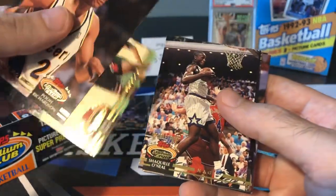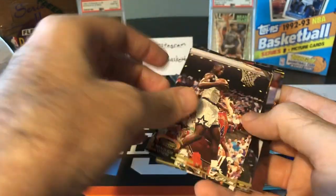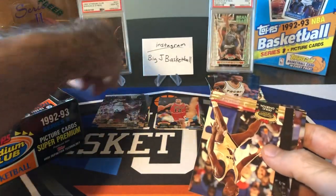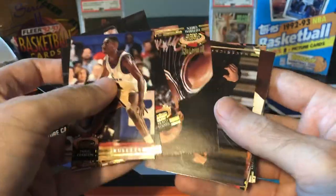Dikembe. Shaq number two — Member's Choice. The good thing now that I have a PSA 10 Member's Choice is I can compare the ones I'm pulling now. If they look the same as that PSA 10, I can use that as a guide to see which ones I should submit for grading and which ones I'm probably better off not submitting. But if I'm doing a bulk sub, even a PSA 9 is not huge money, but better than nothing — better than a raw card for sure. And there's the base Shaq rookie. So this is Shaquille number three in the first probably 25% of the box.